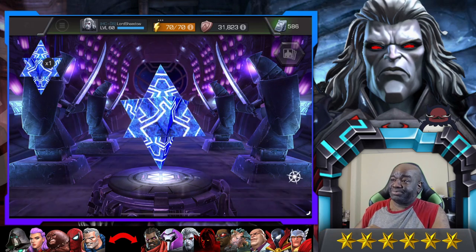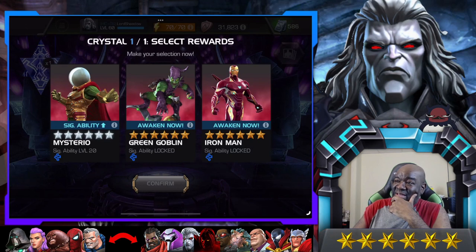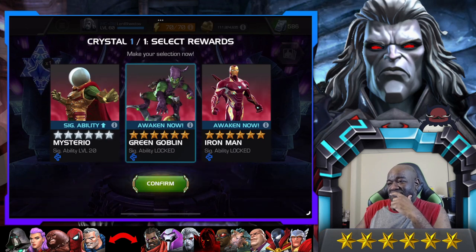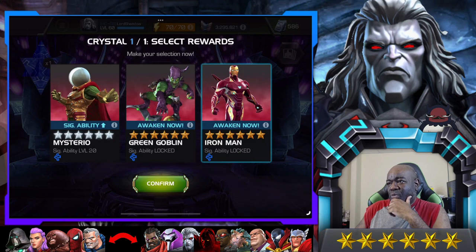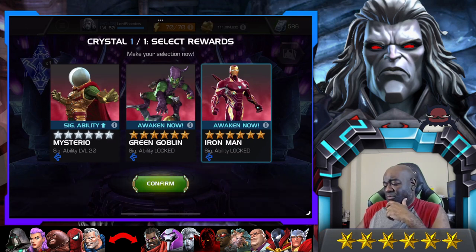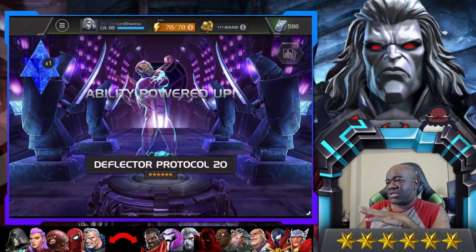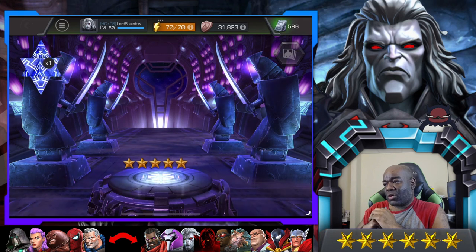First one. What do we got? What are our options? Yeah, nothing good. Oh boy. I guess it'll be Green Goblin. Actually, you know what — I think I'll awaken Iron Man. I think he's supposed to be getting a rework, right? So yeah, let's do that. That's not too bad. We'll have to wait and see what his rework or buff looks like.